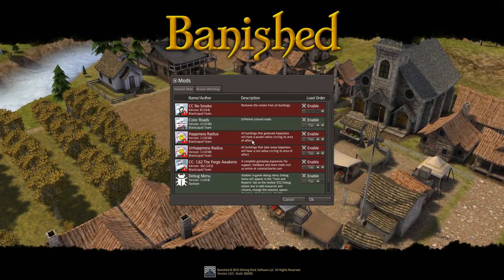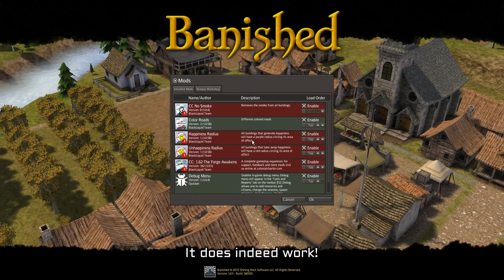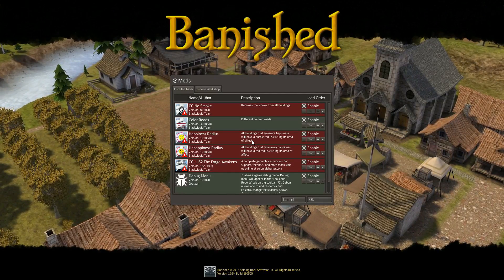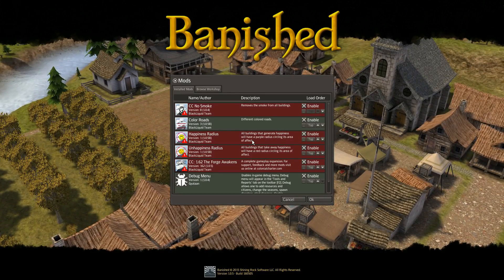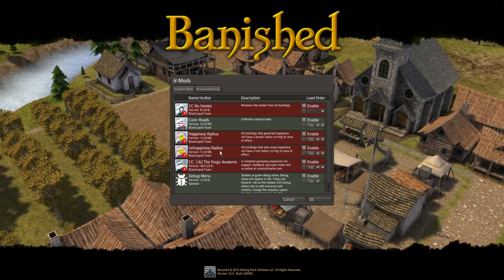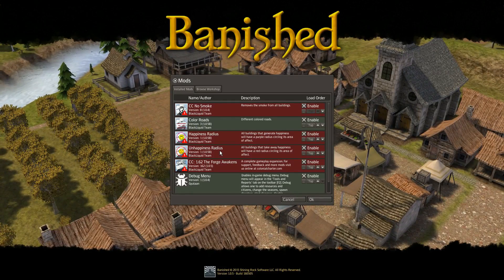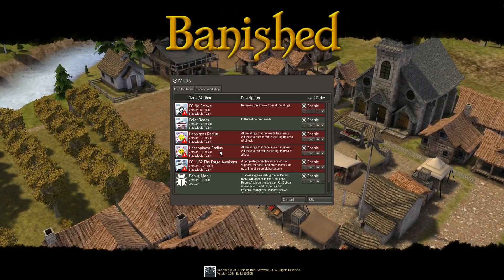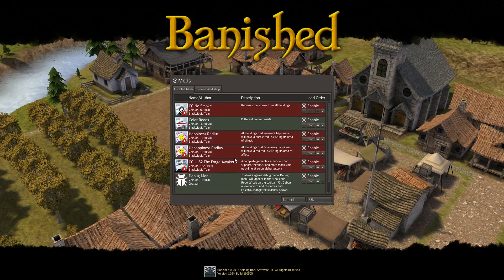I've downloaded a Happiness Radius mod, which I'm hoping will work with 1.6.2. There are buildings in Banished that actually produce happiness — things like churches. The radius has always been there, it's just never been visible, and this will actually display it. There's also an Unhappiness Radius that shows buildings producing a negative effect on happiness. This should hopefully allow us to reduce some of the happiness issues I've seen in the past. The other mods are just 1.6.2, the Forge Awakens, and the debug menu.